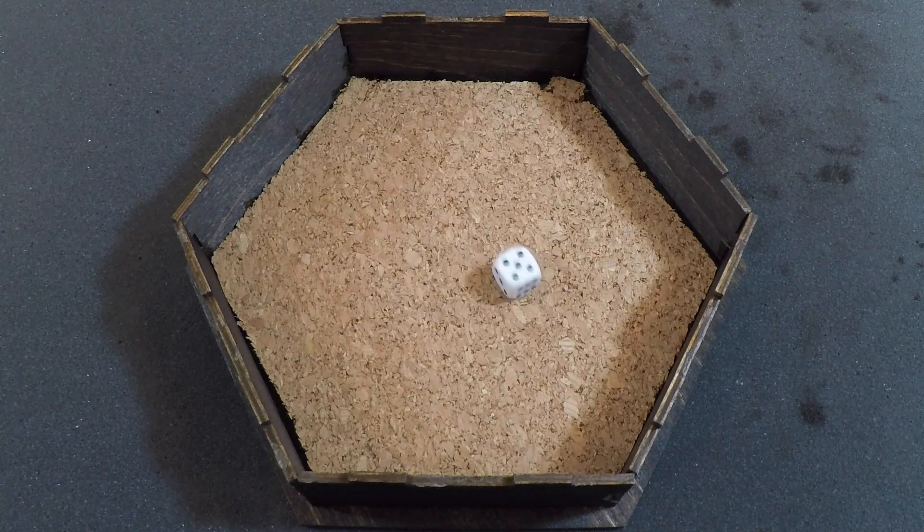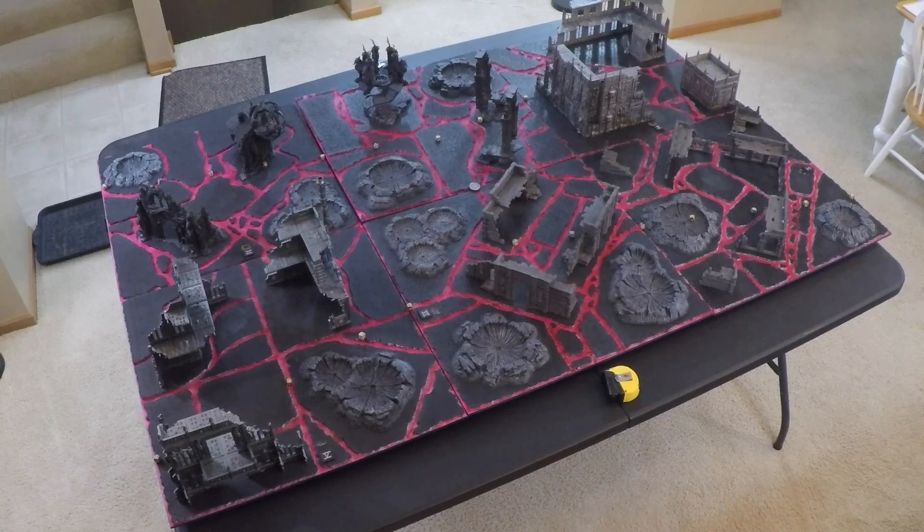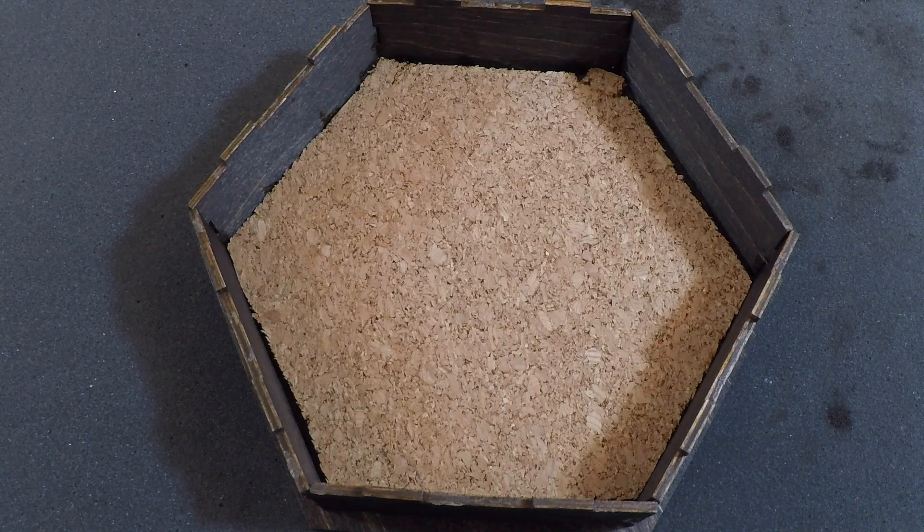We will now roll for the random map deployment, rolling a 5, which is Frontline Assault. On a roll of 1, 2, or 3, Tzeentch deploys at the top and Ultramarines at the bottom; on a 4, 5, or 6, it's the opposite. Rolling a 5, so Tzeentch deploys along the bottom and Ultramarines along the top. Rolling for first deployment: on 1-3 Tzeentch goes first, on 4-6 Ultramarines go first. Rolling a 3, so Tzeentch will begin to deploy first.